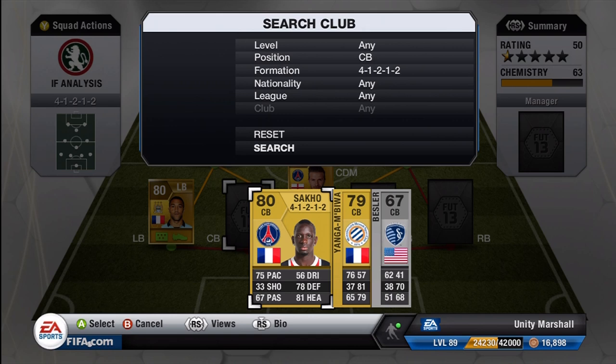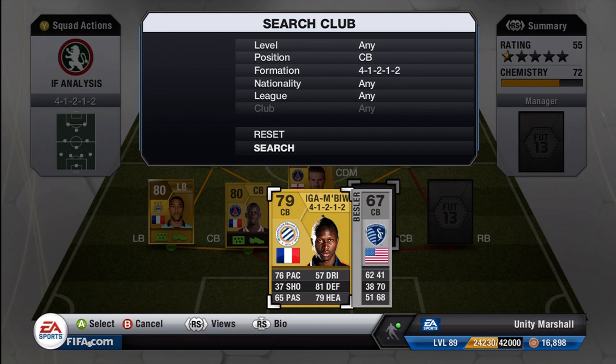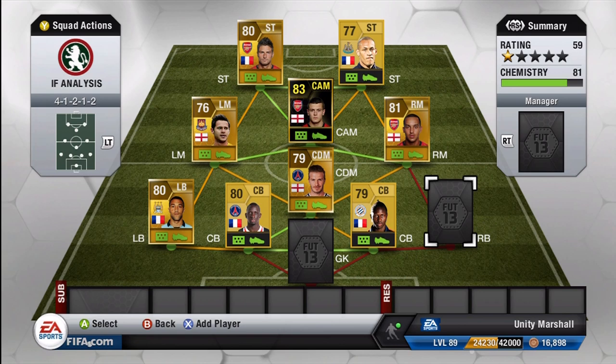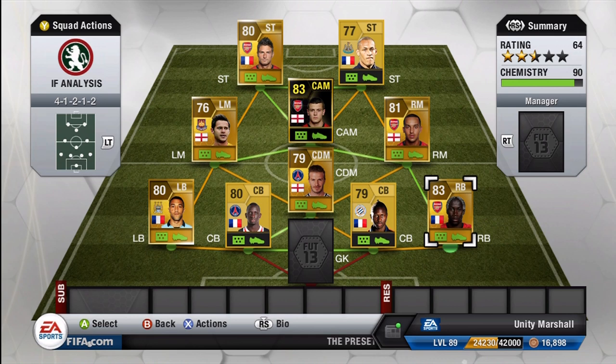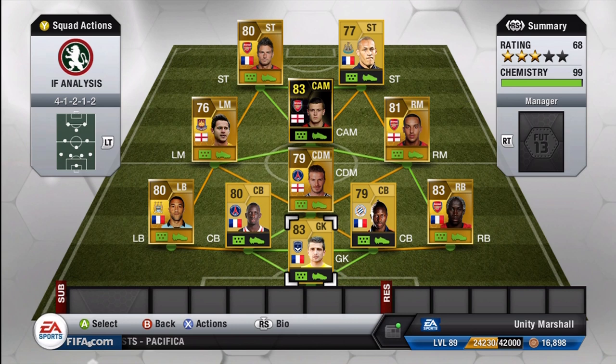At centre back we have Sako, back at PSG, who links up with David Beckham. Alongside him we have the younger Mbewa on his Montpelier card, which links up with Beckham — if I had his Newcastle card he wouldn't have a link. At right back we move back to Arsenal with Bakari Sagna, and in goal we move back to the French league with Cedric Karasu, who is at Bordeaux.